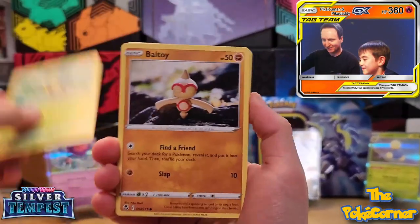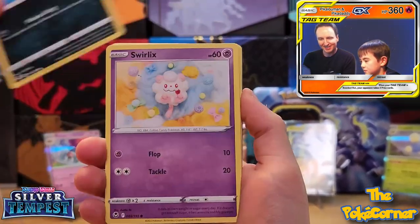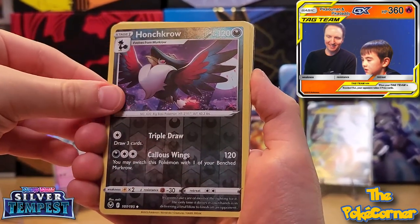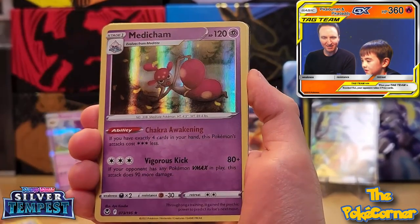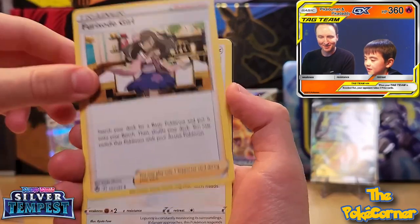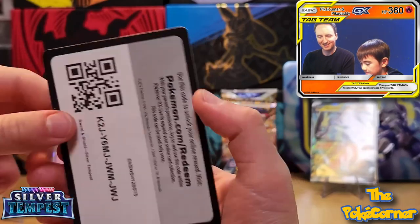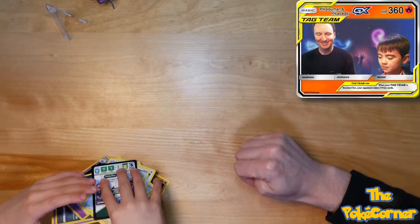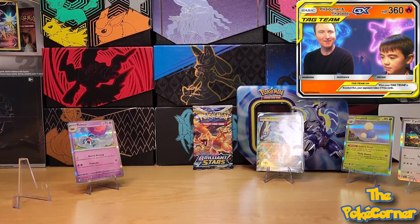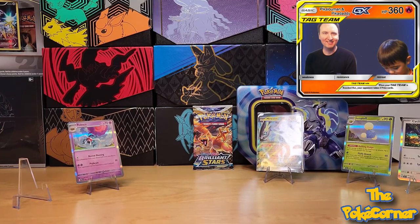Peekaloo Man's Silver Tempest: Baltoy, Indeedee, Swirlix — going into the hit — Houndour, Metagross. Ferocious old girl, Lopunny, Ditto, and the code card. So we're going to reconvene and see which hit is the least valuable — whoever has the worst hit is going to open up that Brilliant Stars pack.